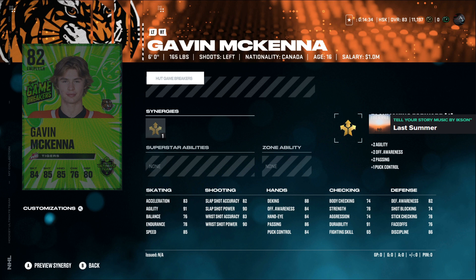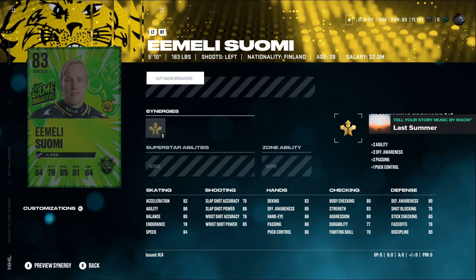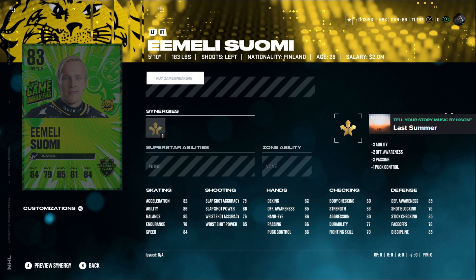Left-handed Gavin McKenna with playmaking forward will get a boost — his agility goes up to 93 so he'll be zooming, and his hands will go mid-up which is really good. He's got 90 wrist shot power and 90 slap shot power which is fantastic. He's 6'0", 165 lbs so he might get tossed around but he might be good. Sumoy is a center, left-handed, 5'10", 183 lbs — 78 face-off so put him on the wing. He's got 85 wrist shot power, 86 slap shot power, mid-tier skating, lower endurance.